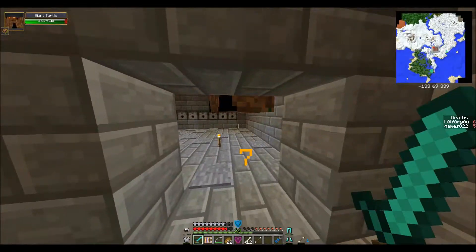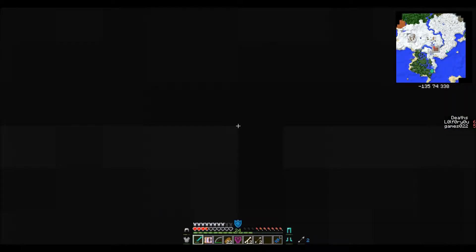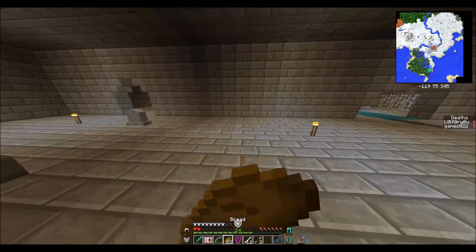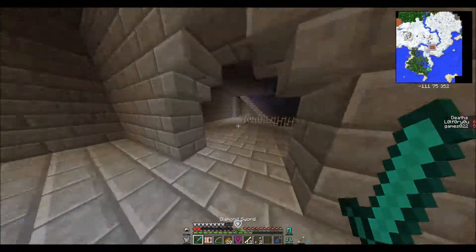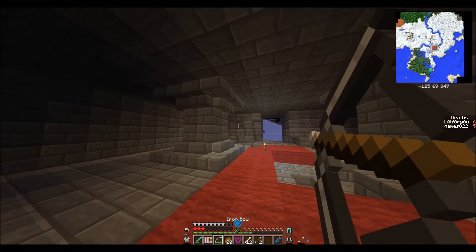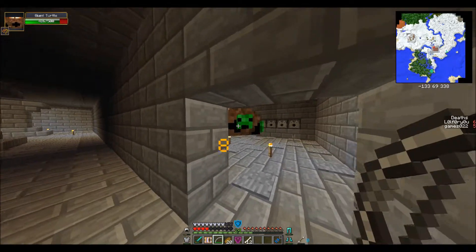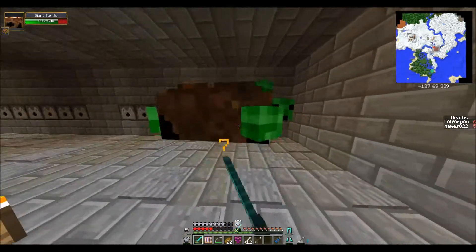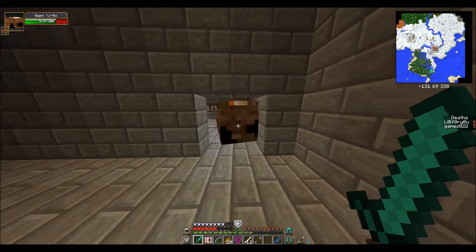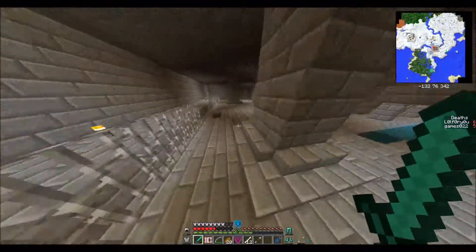This turtle should really go get itself killed. At least we cleared most of the area. That turtle is a jerk — he shot a bubble at me which burst me into the ceiling. Okay, that's actually funny. I've got a lot of stuff in my backpack. Crystal bow: 17 damage with normal arrows. That is really cool.